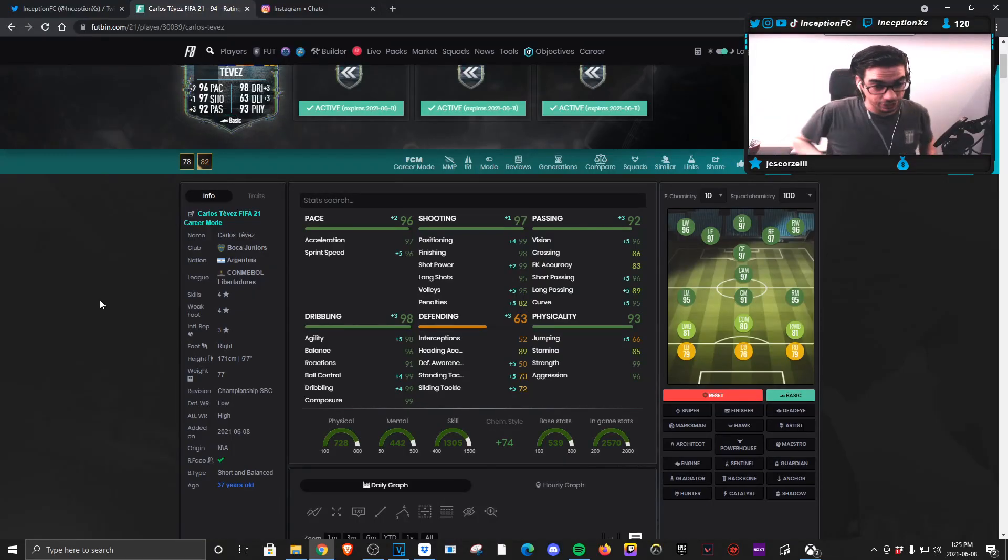The other chemistry style that actually makes a lot of sense for him is actually the basic chemistry style, because the basic gives him shooting, pace, boosts his ball control, dribbling, and agility, and gives him some passing stats. I think the basic actually might make the most sense. We'll definitely give that one a shot, because it still gives him that pace boost. 97-96 is still really, really good.